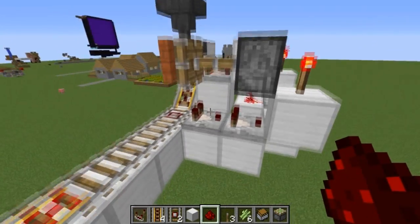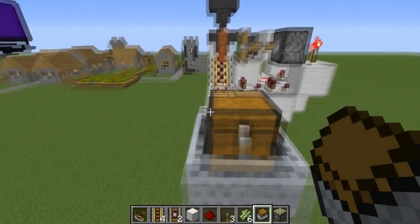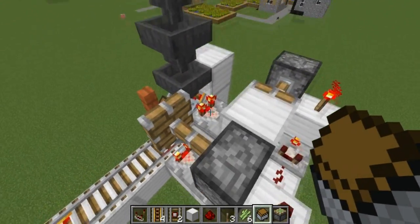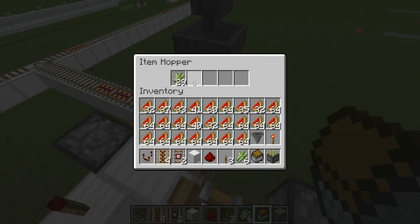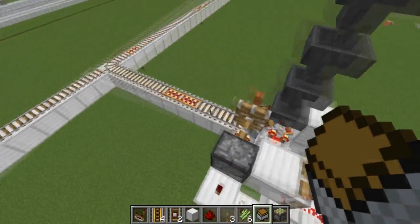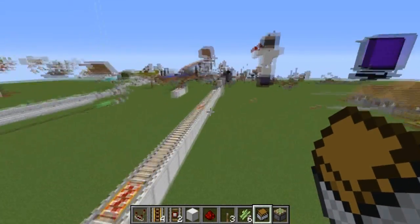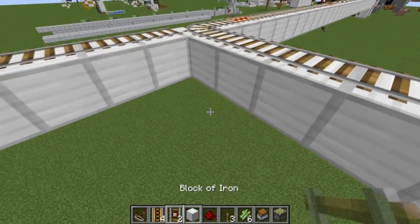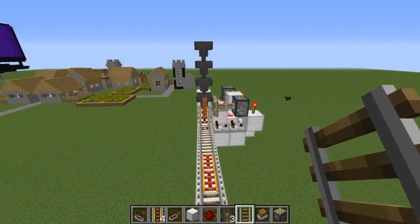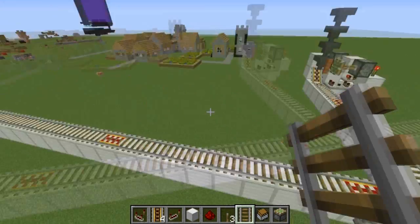Basically what this does: it outputs a signal whenever a cart comes by. If you nudge the cart in, you'll see it turns this torch off — it tries to retract the piston — but this comparator stays on because there are still items in the hopper. Once the hopper is completely empty, there's nothing left to collect, so it launches the cart back. We should see it any second — there we go. Right now it goes back to unload, but we can make it turn left to the other farm first.